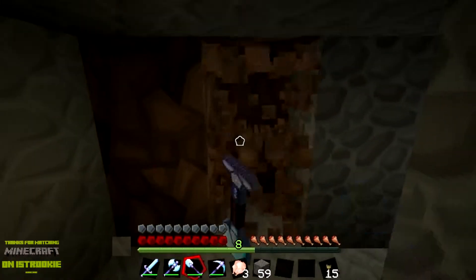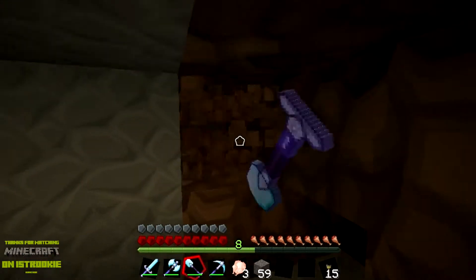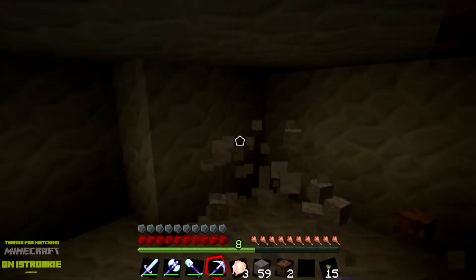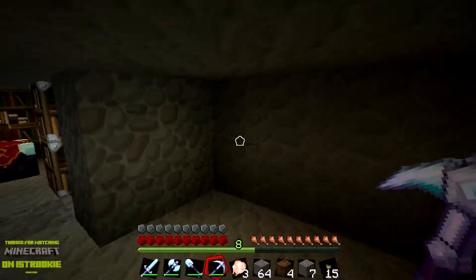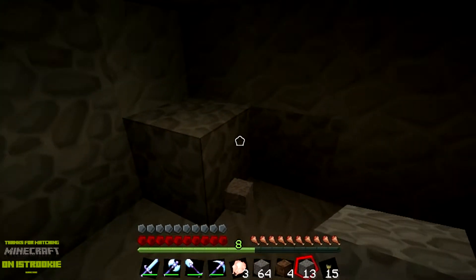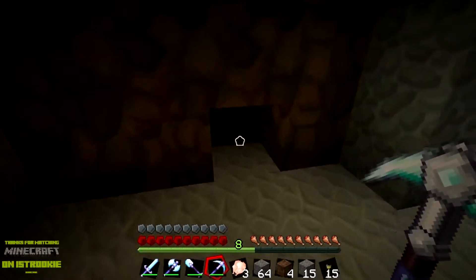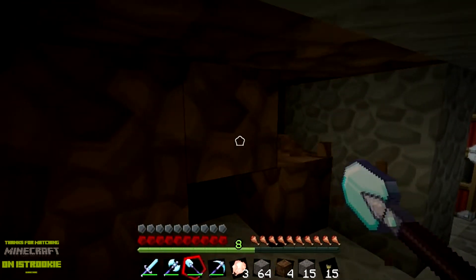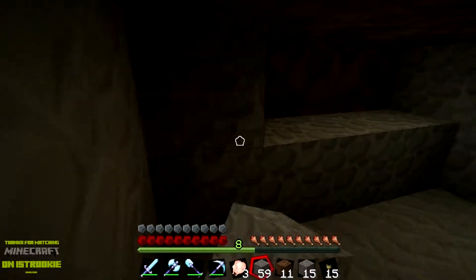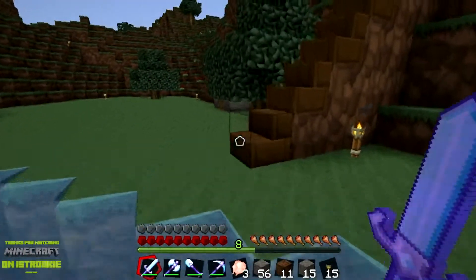Alright, we just need to clear out a little room over here and we're gonna build probably a cauldron for right now, and a crafting bench. We don't have any blaze rods yet — that needs to be gotten. I can work on that off camera of course, because we all know how this series works — I get all the stuff legit off camera.